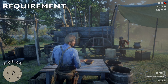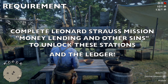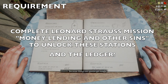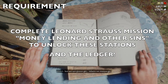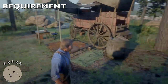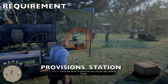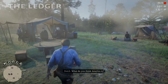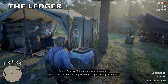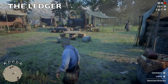Before we go any further, I should mention that in order to gain access to all this, you do have to finish the mission 'Money Lending and Other Sins' with Strauss. Once you do that, it unlocks the ledger, and when you have access to the ledger, then you have access to these other things — like the medical supplies, the ammunition behind Arthur's tent, and the provisions over here.